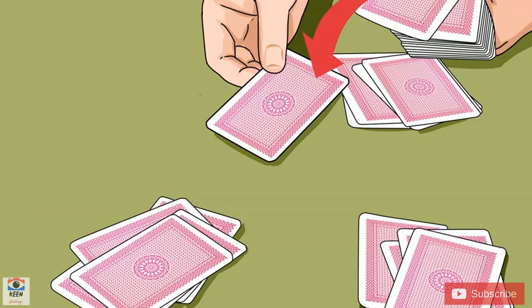Deal the first hand. When dealing, give each player 5 cards, keeping them face down so no one can see each other's cards. Deal each card individually so you don't accidentally deal more cards than intended to any one player. Note that 5 cards per player isn't a hard and fast rule — some people deal as little as 3, while others go with 7 or even as many as 12.